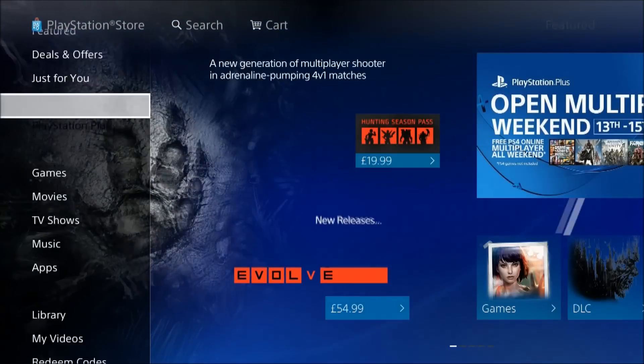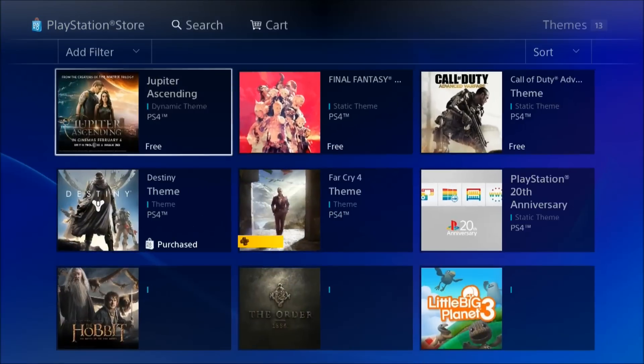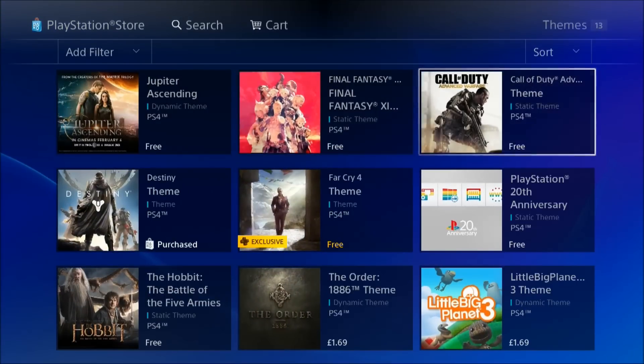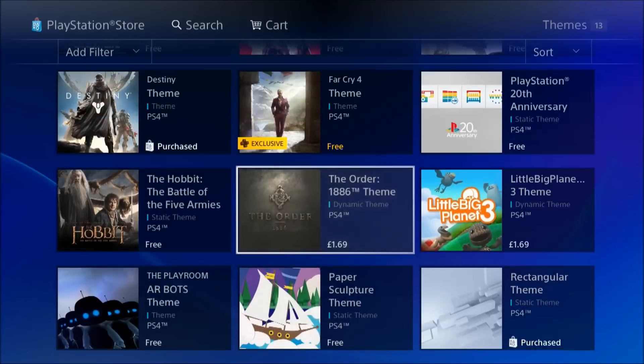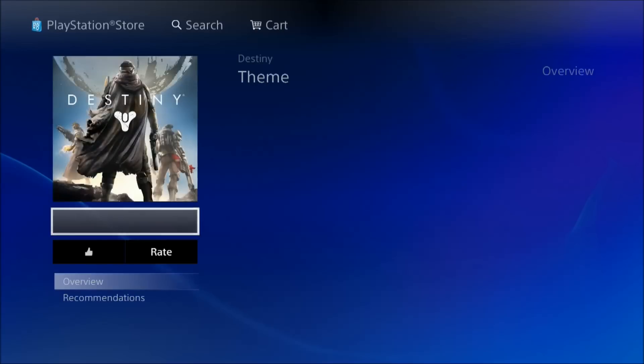So you go to the PlayStation Store, you go to Games, then you go down to Themes. As you can see, there's a hell of a lot of free themes that you can choose from. Some of them you have to pay money for, but thankfully the Destiny one is free.